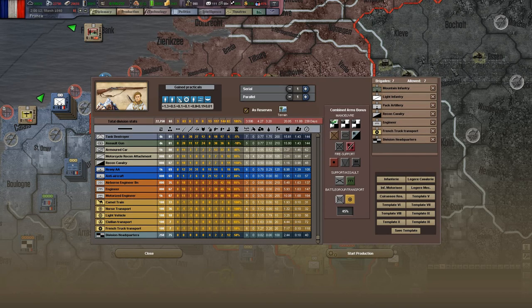This also isn't very IC efficient because generally the most expensive part of a division is the main aspect - the mountain infantry, the actual main brigade. So if you do mountain infantry, armor, light infantry together, you're going to struggle to pump out as many divisions. And you're doubling up your manpower usage as well - this unit uses 23,000 manpower for one division, and it's not great.